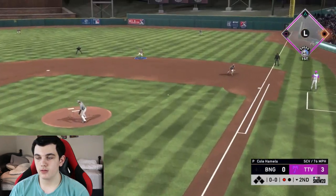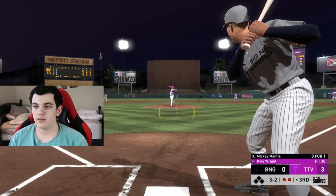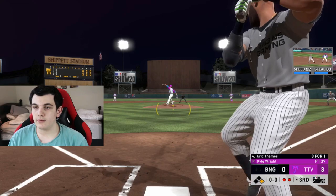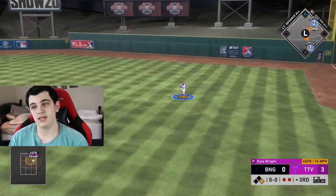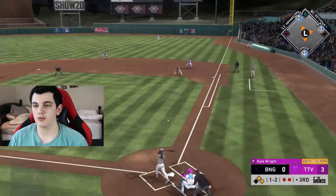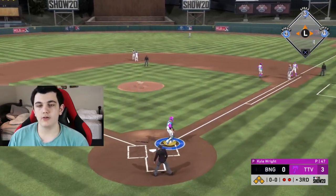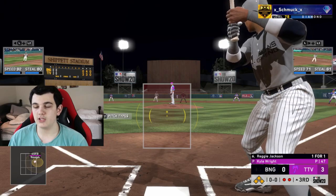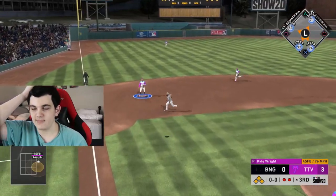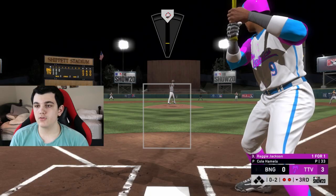Sweeping curve and he hits it to second base for the second out, bringing up his pitcher. Full count to Mickey and it's a two-out walk — but can I do something with it? I need a home run; I'll take a single. That brings up Gary Sheffield with two on. Let's go Gary — thank you! Mickey would have been hosed at the plate, but that brings up Reggie Jackson. Reggie, I need you so badly.